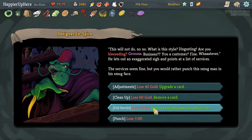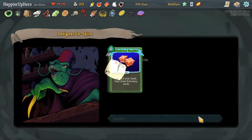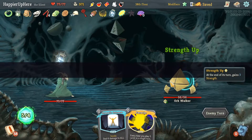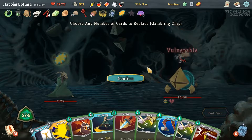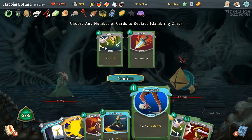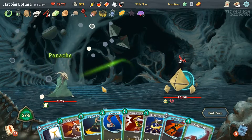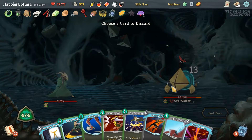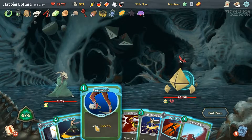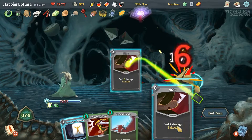Let's remove the Regret right now. Also got Calculated Gamble upgraded, which is nice. Got a Core Blocker here. Leg Sweep would be nice defense — let's get rid of basic Strike and Defend. Panache, Dagger Throw, see what we get — probably don't need Panic Button here. Footwork, Leg Sweep, Swift Strike, Blade Dance.